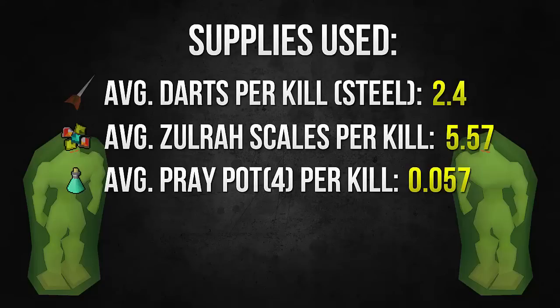All these calcs and everything you guys are seeing become a lot more accurate the more kills you do. So if you guys want to do like 500 kills, or even maybe under 5,000, they're not going to be as accurate compared to if you do a lot more kills. So don't expect these to be completely perfect if you want to kill like 500 or something. For these 25,000 kills it was around 2.4 steel darts per kill, 5.57 zulrah scales per kill, and the prayer pot number I'm not too sure how accurate that is — I had some screwy stuff with three-dose pots — but it should be pretty close.